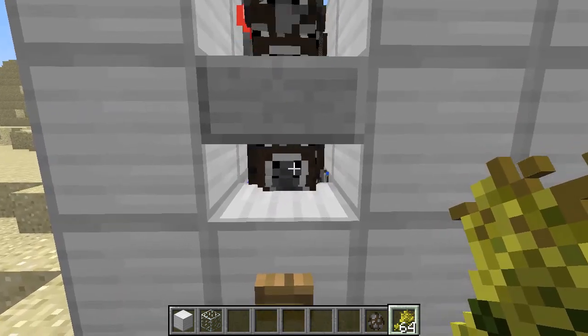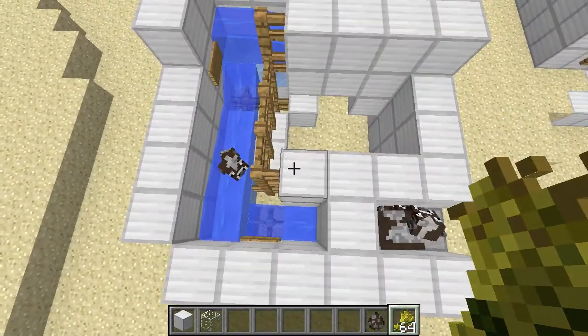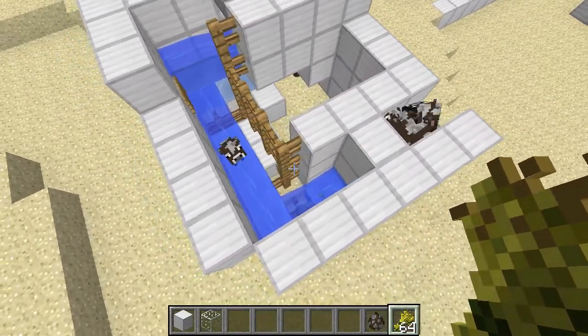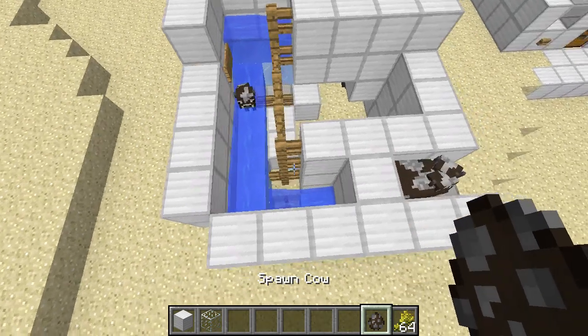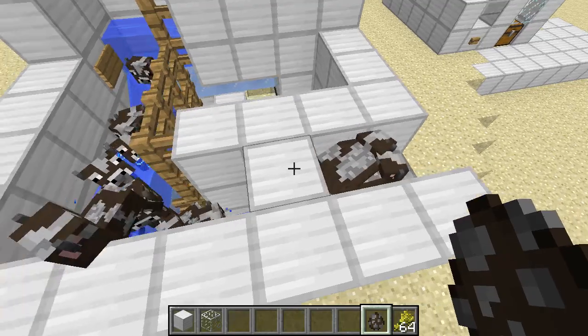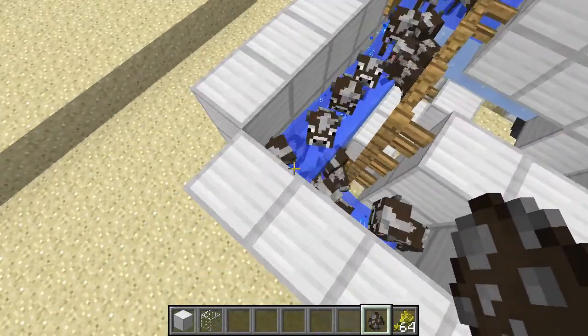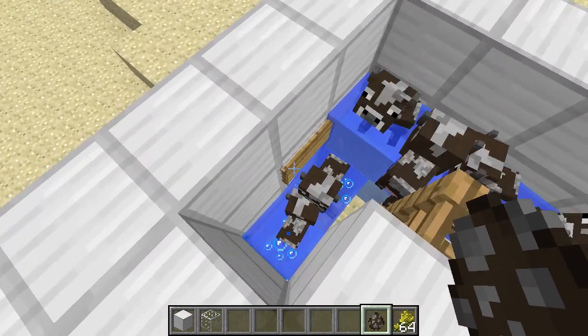You can see the particles going crazy there. The spawn egg does a lot better job, so let's do that. There we go — tons of little baby cows just going along. This is a baby animal elevator.